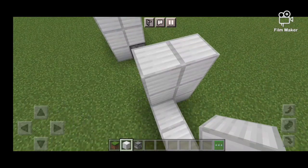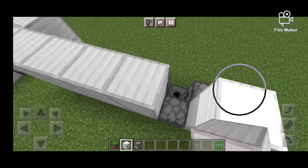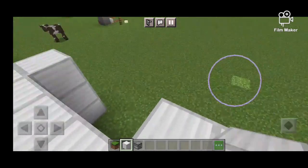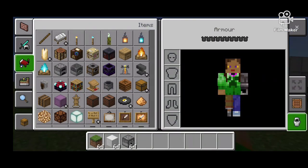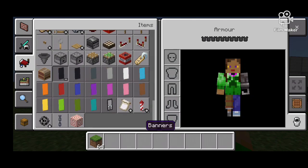You're probably going to want to go up by another two blocks all the way around. You'll have to crouch for these, even on the dispensers. Then do a shelter thing — so this is the basics of it done.